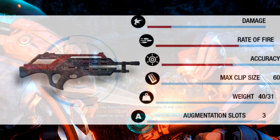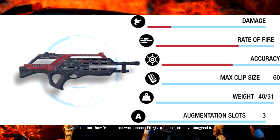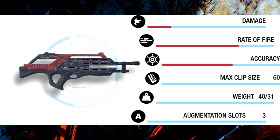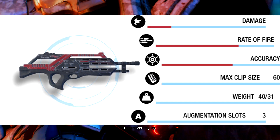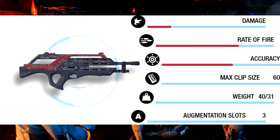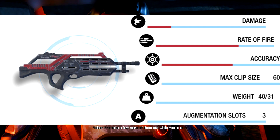The Revenant is also a beam rifle — an MWS beam rifle which makes it semi-automatic. I very much like this weapon as I'm a big fan of semi-automatic assault rifles. The accuracy is a little lower than the PAW but the increased fire rate compensates for the lower damage. It has a reduced three augmentation slots and a very high weight, which is a pain. But the max clip size of 60 means you don't have to reload as much, giving you longer to cause damage.